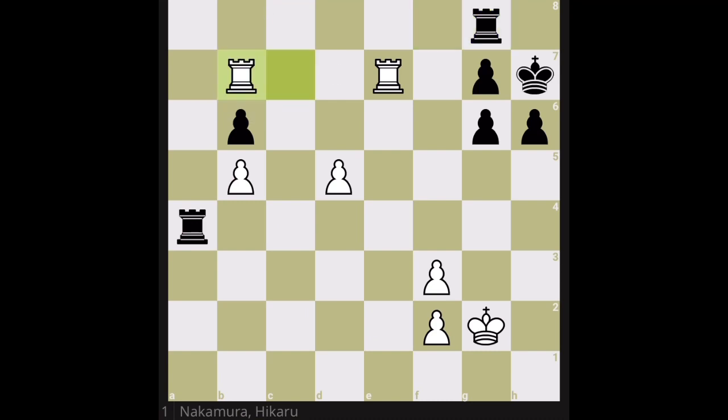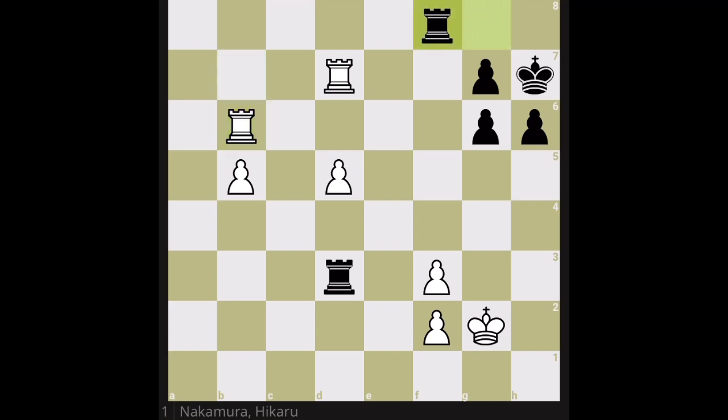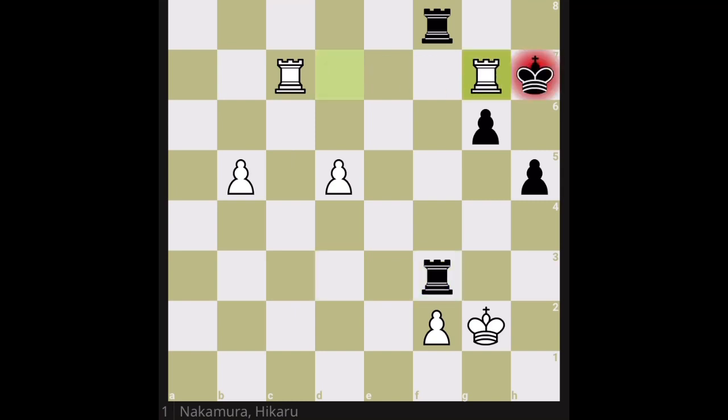When white eventually changes the move and goes forward, black should defend the g-pawn, otherwise mate threatens in the corner. If white tries to be sneaky it doesn't help, because black can attack the b-pawn. If white tries to take care of the b-pawn, black can attack the d-pawn. White can defend, but it's very difficult to hold. Black can give up one or two pawns, and with perpetual check available the position remains rich and hard for white to convert.